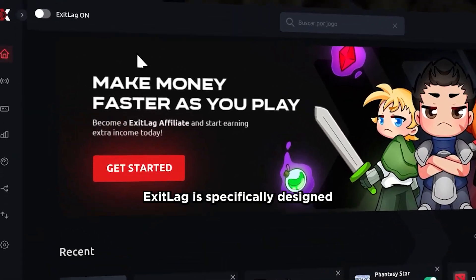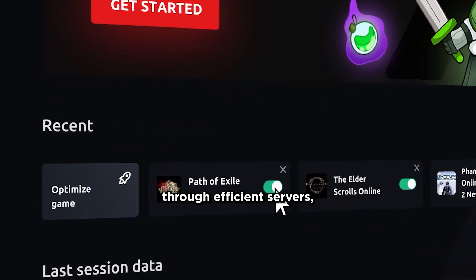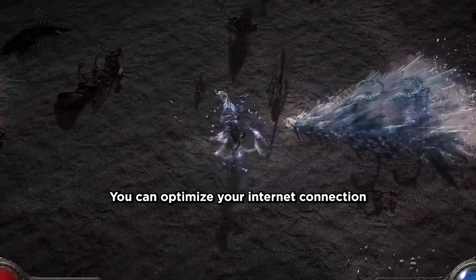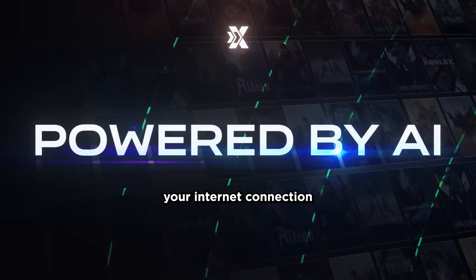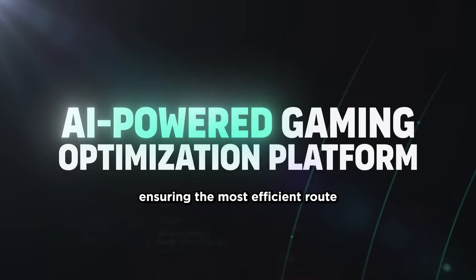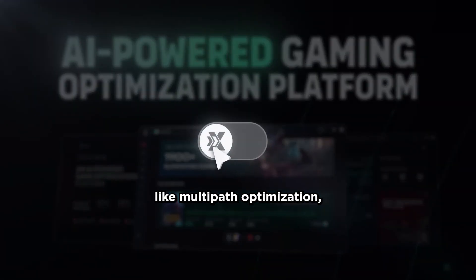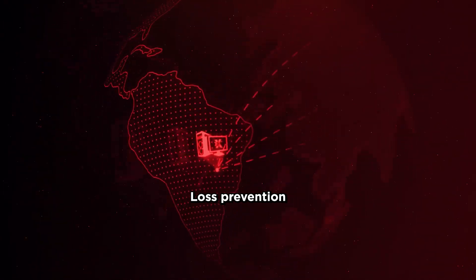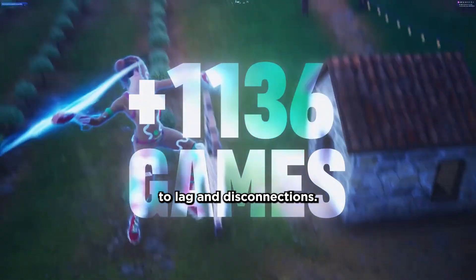Using Exit Lag to play. Exit Lag is specifically designed for gamers — it routes your traffic through efficient servers, reducing ping and minimizing lag spikes. You can optimize your internet connection for online gaming in just a few clicks. Exit Lag tailors your connection to Path of Exile servers and offers features like multi-path optimization, routing through the fastest stable paths, and loss prevention to mitigate packet loss.